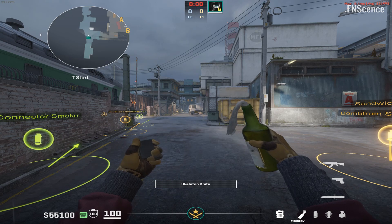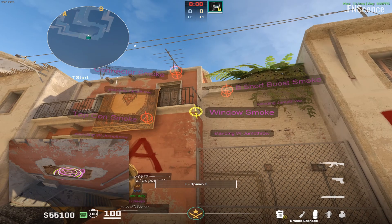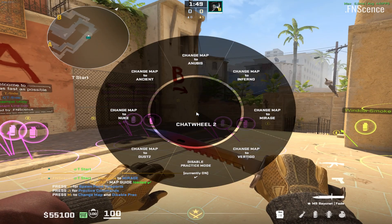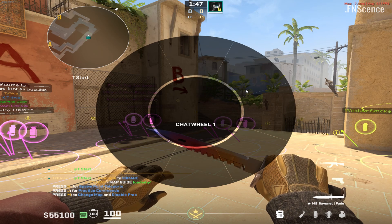Finally, the third keybind, by default H, allows you to teleport to any spawn point. Here, you can practice instant smokes or check for contact timings.